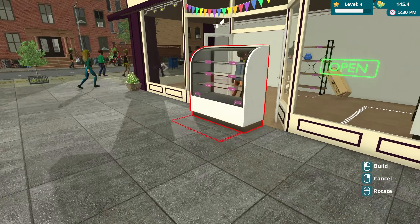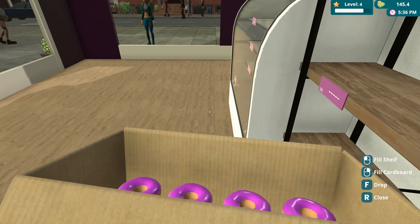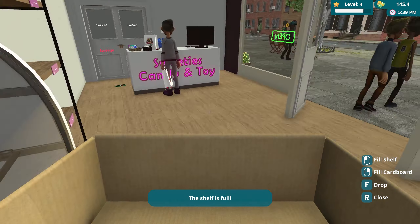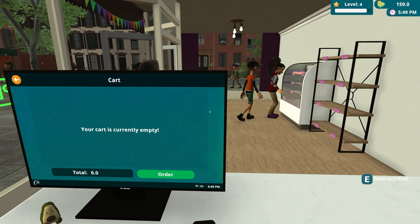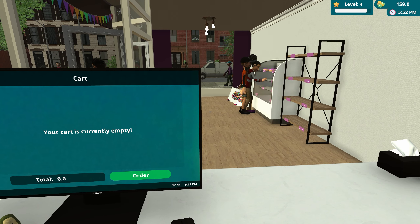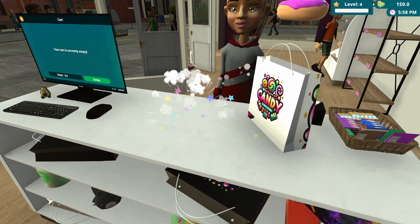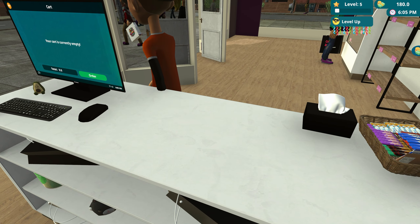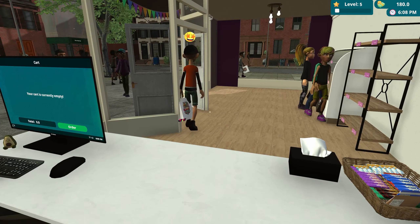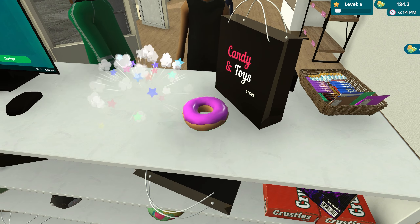We're gonna focus on keeping shelf stock done. We're still on our first day technically. We just got an achievement for selling 50 items — that is cool, love to see that. We're almost level five — there we go, that's a level up! We got 180 bucks. It's a very simple and easy way to make some money here — a very simple game for sure.